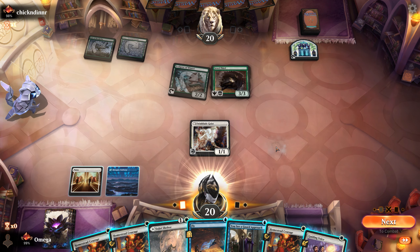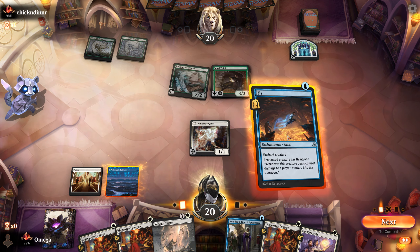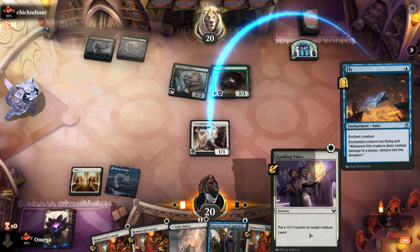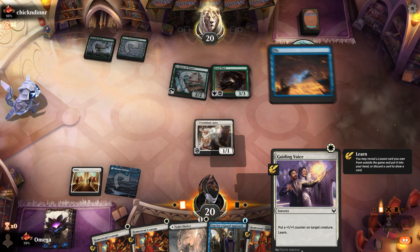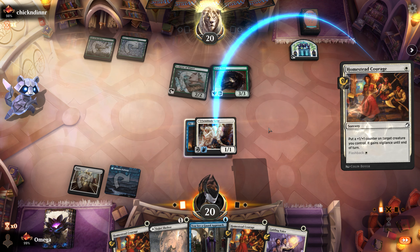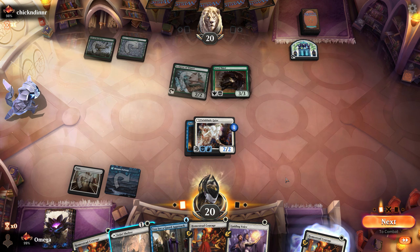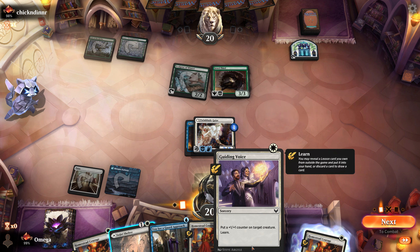The problem is that right now the enemy can just use a fight spell and win the game, which wouldn't be the case if we had open mana. Okay, vigilance will be very important here. I regret not playing this land. The enemy stepped out, so we can go for flying and vigilance. We could also cycle a card — honestly it seems like the best idea since nothing has reach — so we can safely attack.